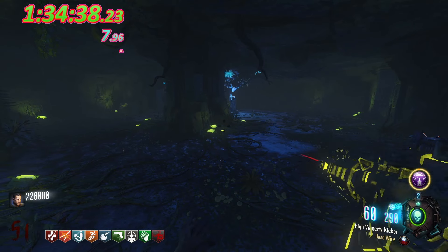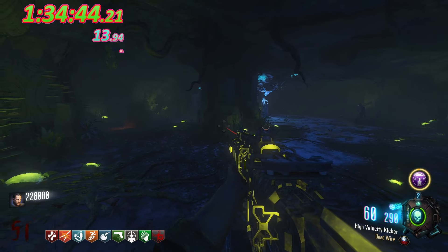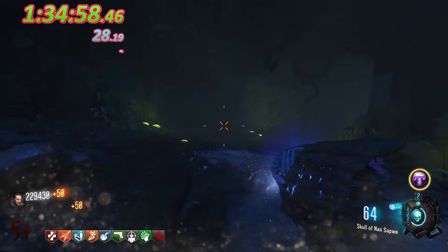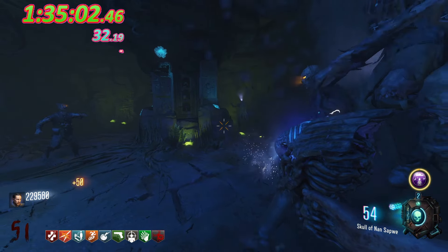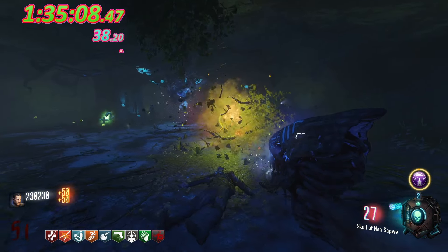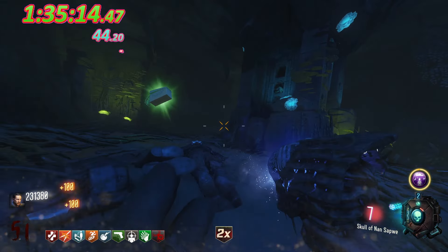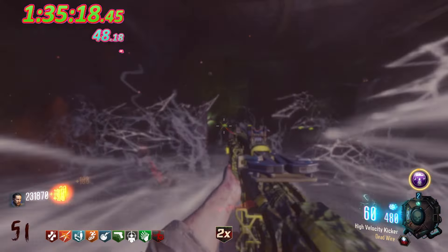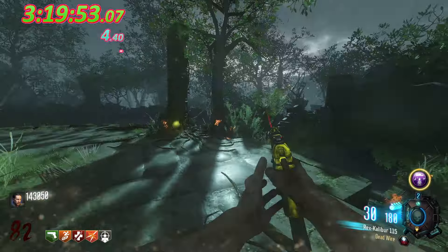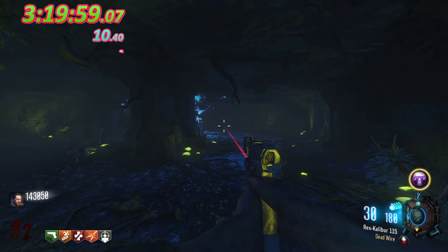I finally came to my senses and decided to do the actual good strategy in the Skull Room because the Spawn Room strategy just was not working. The Thrashers were spawning in way too often. At least with the Skull Room strategy, Thrashers don't spawn in that often. The strategy for Zetsubou is really easy: whenever you don't have your Skull, just run around the room, stay against the wall, and use your alternate ammo types — you need Deadwire and Turned. When you have your Skull, you can just spam it and get through rounds really quickly. I was surprised I managed to get to around round 80 in three hours, but the spawn rates are pretty fast in this room, especially with the Skull.